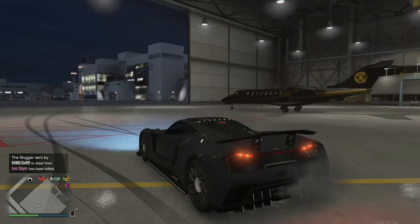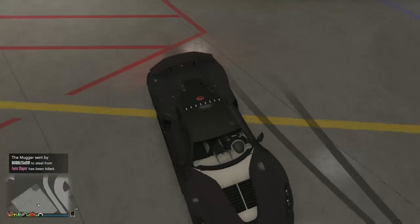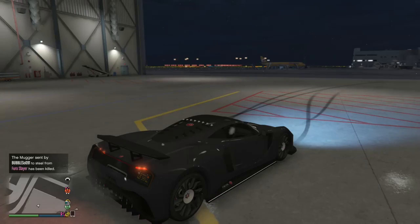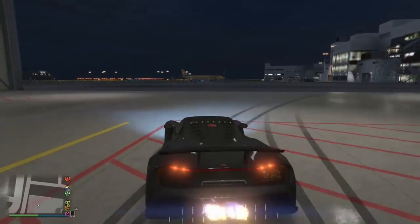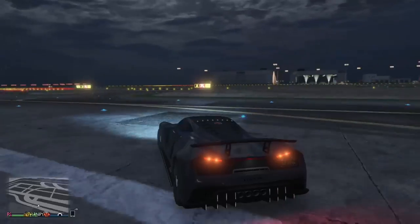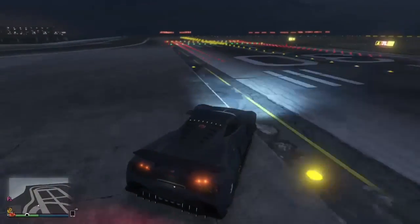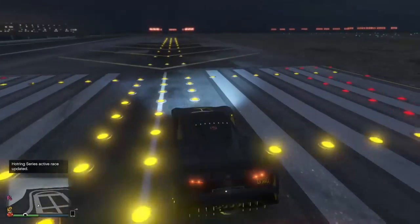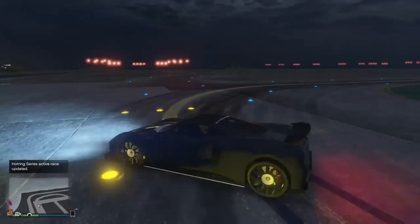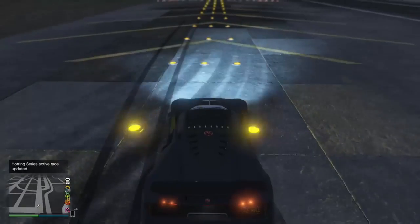This car right here is the Chevelle Taipan — I think that's how you say it, or Taipan or whatever. And Chevelle, as we all know, is basically a muscle brand, because it's what the Chevelle Picador and the Chevelle Surge, which is a hybrid, are — so this is one of the supercars.